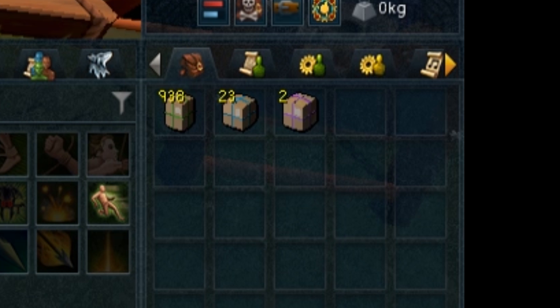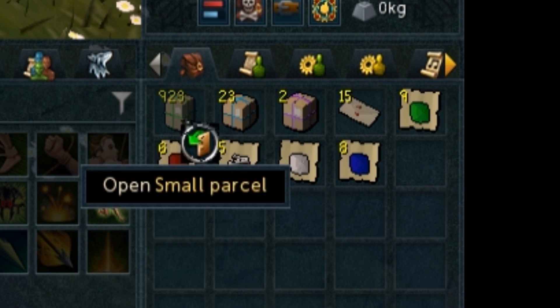I managed to get nearly a thousand total parcels with 938 small, 23 medium, and 2 larges throughout the whole event. This gives me a postage stamp every single time I open up the parcels, and then another postage stamp for each fan mail I open after that. Also gives me some random goodies along the way, so let's get cracking on opening them.